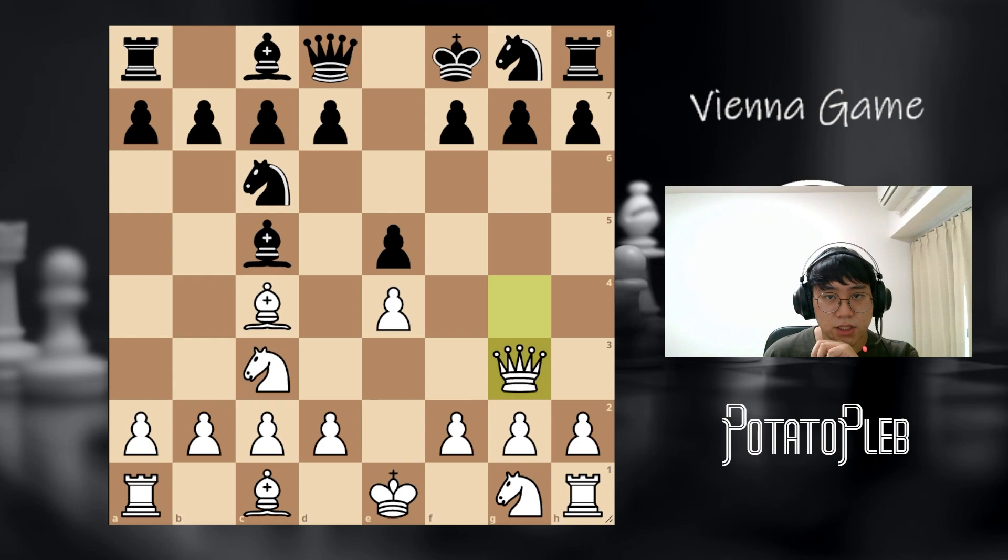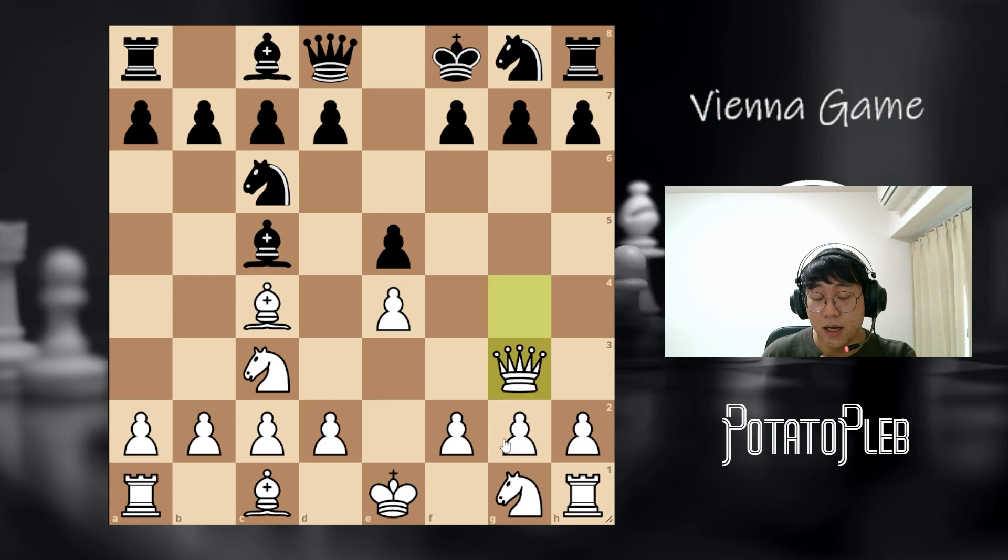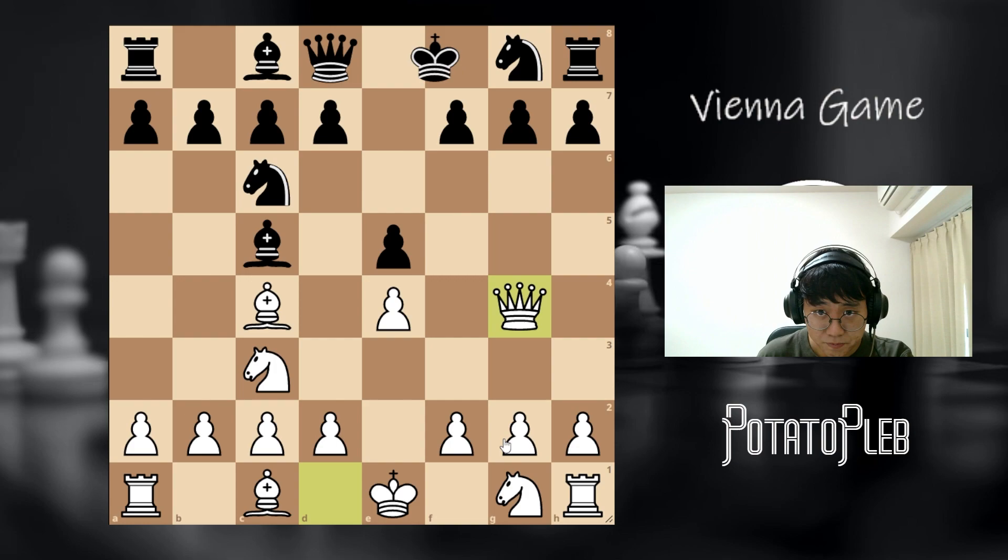After this, black will also play rather naturally — either d5, d6, or knight f6 will be played here. But whatever black does, I just like to develop very naturally, castle, and move on from there. Since this is not a major line, I'm not going to dig deep into it, but those are the basic ideas in this situation.